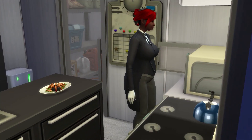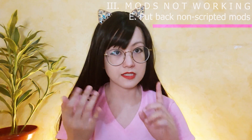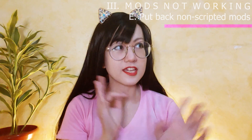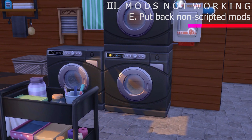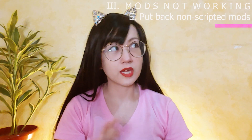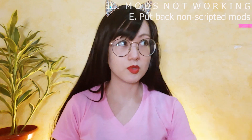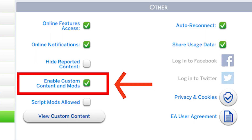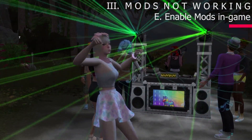If everything's okay, copy and paste only the non-scripted mods in your mods folder. Don't include scripted mods — those with .ts4script in them — so that's MCCC, Slice of Life mod, etc. Go to their creator's website and check for their latest version, or check out the forums. If players are not having any issues with them, then you can copy-paste all scripted mods that you use. It's safer to always use the most updated scripted mods. And the sixth step is go to settings after booting up the game and enable mods so your mods will show up in-game. Then test it again — if it's working, then yay!